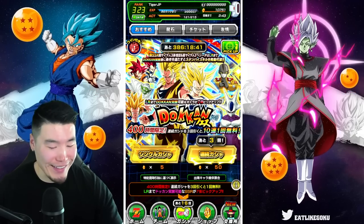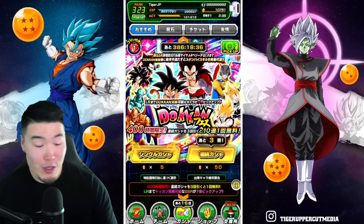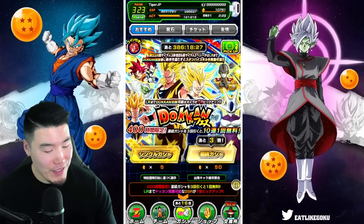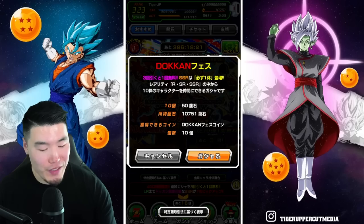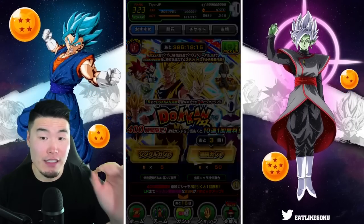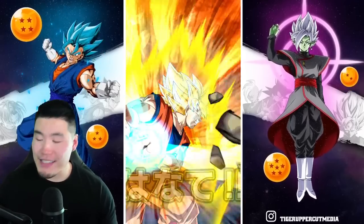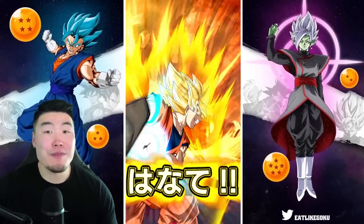Okay, so with all that said, let's do some summons guys! We got the Super Saiyan 3 Goku and Super Saiyan 2 Vegeta banner, and also the GT Goku and Super Saiyan 4 Vegeta banner. Obviously I need basically everything on both banners for this account. I do think between the two, the Super Saiyan 3 Goku and Super Saiyan 2 Vegeta is a little bit more hype, so first multi — feel free to jump in for a group summon right now guys, I know a lot of you are still summoning, still trying to get both of these absolutely insane units.